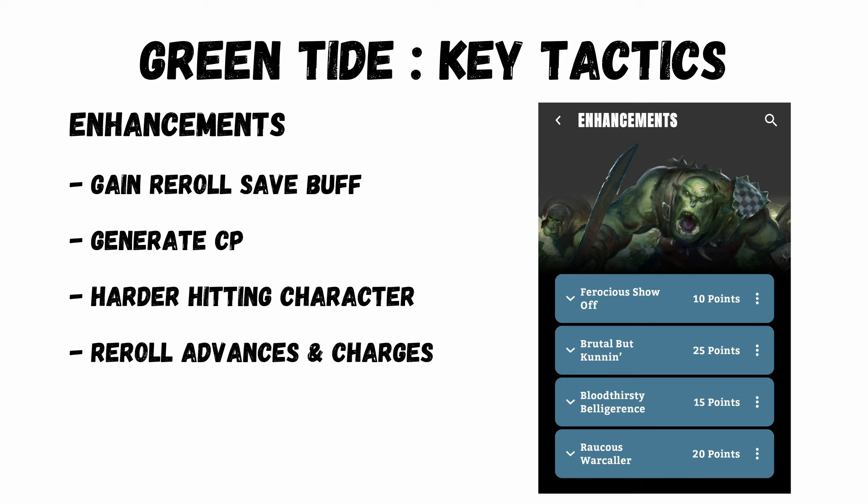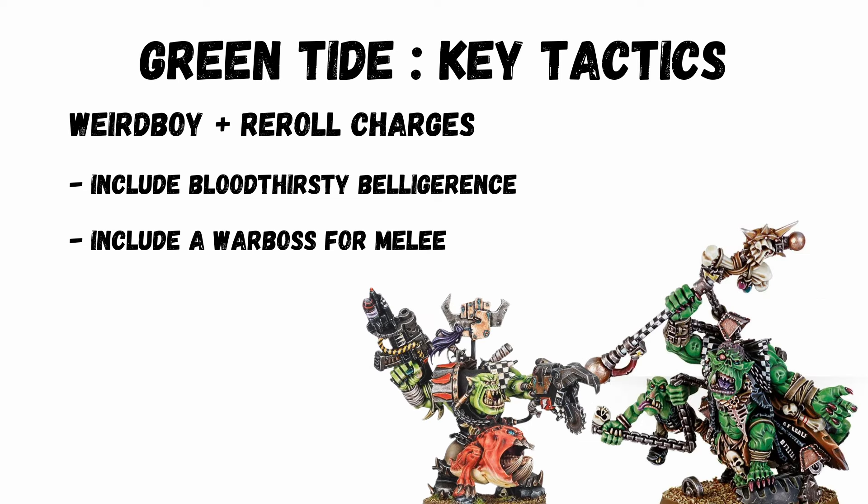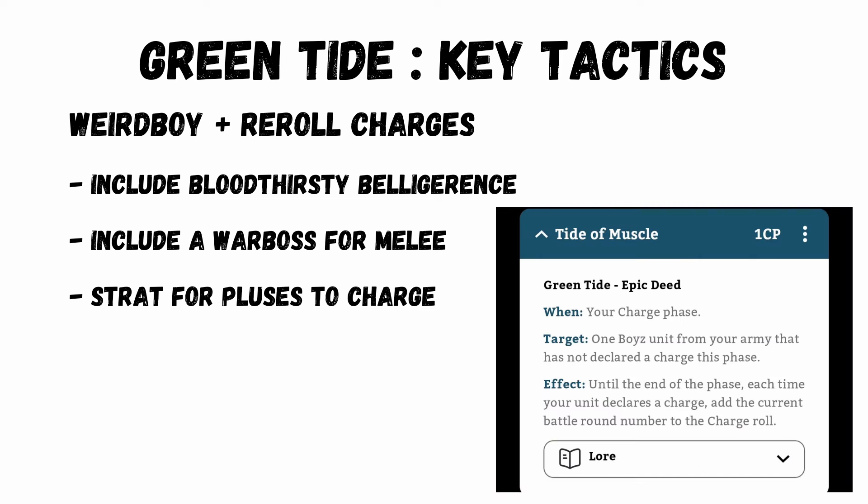Some key tactics for the Green Tide. The enhancements are great and you'll want 4 but can only use 3. One of them for Mega Nobs to make them count as 10 models and gain the detachment buff. One to generate CP. One for a war boss to hit harder, and one for a character to get re-roll charges. The re-roll charge is best for the Weird Boy as his unit will be jumping around 9 inches away from your opponent, so the re-roll is key. Include a war boss with the hard-hitting enhancement in the same squad so when they get in they'll be punching better. You have the strat to add the round number to the charge roll.